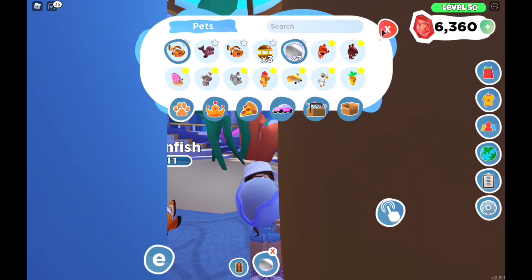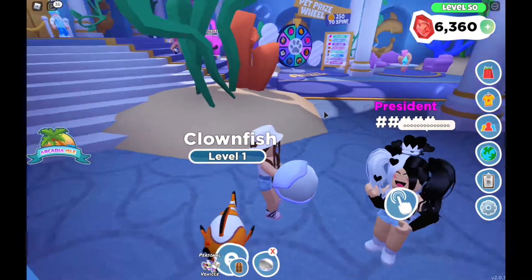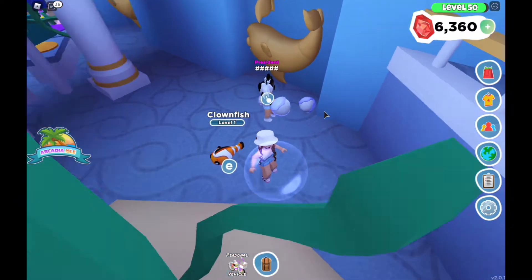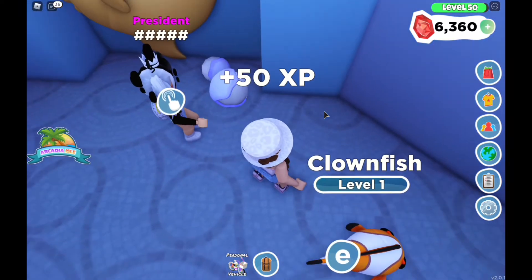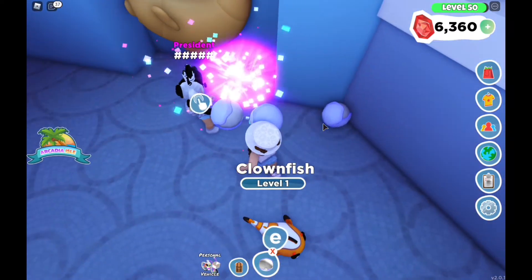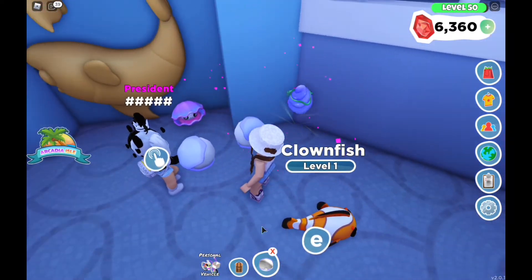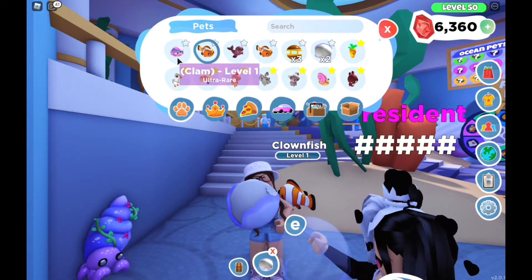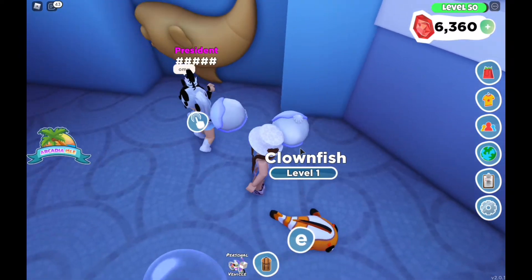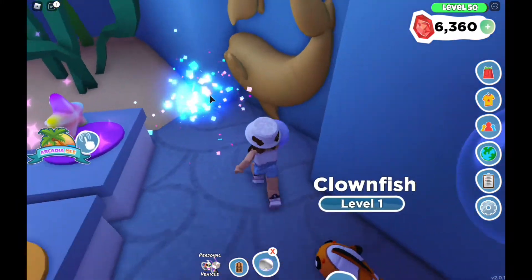Now let's open the pearl pods. It looks super pretty — I really like this pod. I got a clam, and she got a hermit crab. The clam is ultra rare and it looks like the pet pod I'm holding — it's so cool. The hermit crab is uncommon.